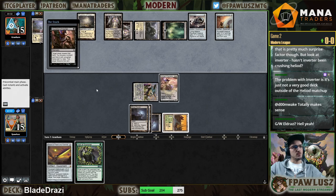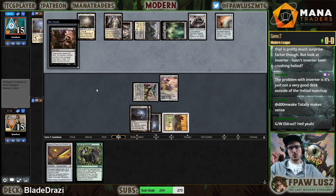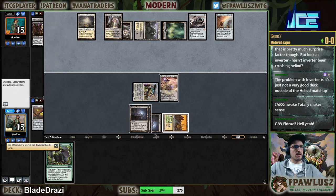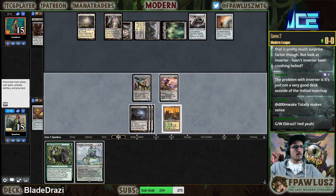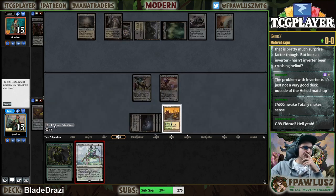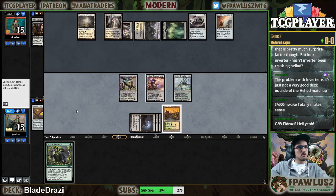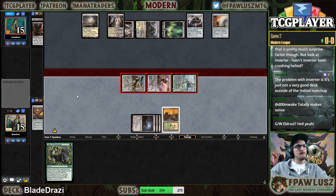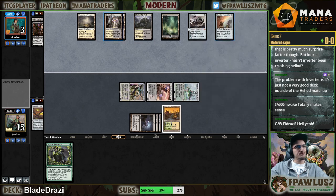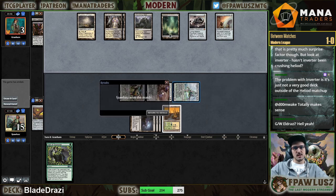What's my opponent supposed to do here? Sure, you got my sword. This is great — just swing. Boom! Do you want to attack with a Shambling Vent equipped with a Sword? Oh, that's right, you can't. Sweet — that was a good first start. Alright, see you for round number two.